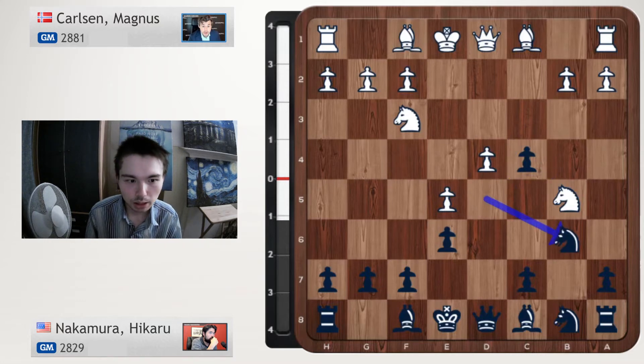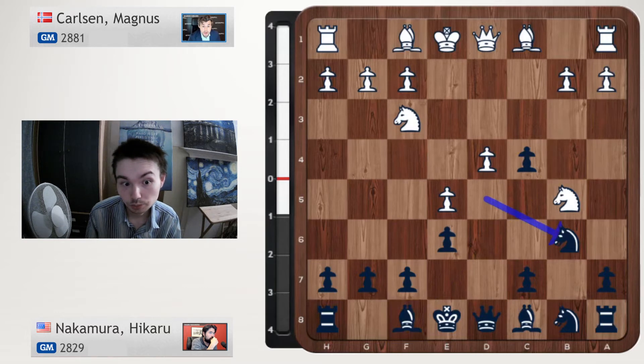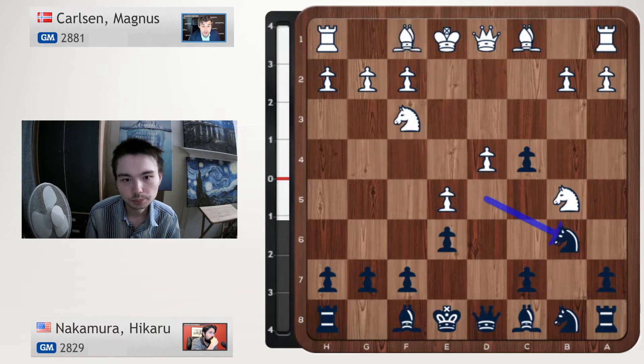But we go Nb6, defending the c4 pawn. a3 — a new move. This stops Bb4 check, but black can now use the b3 square for the knight. a3 is a novelty. In this position, Be2 has been played with a normal move like castling, and then later white even has this funky idea of playing Qd2 then the queen to f4 then g4. Not today — so a3.